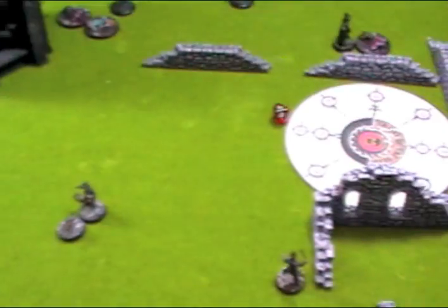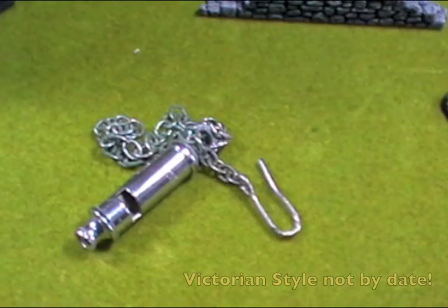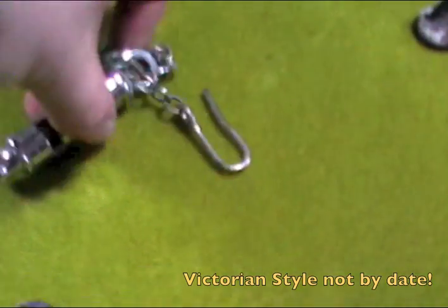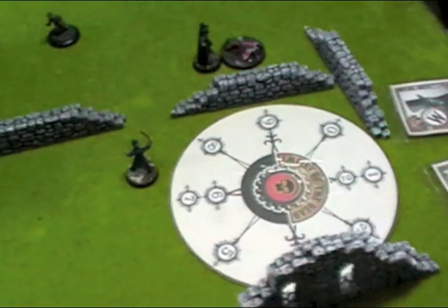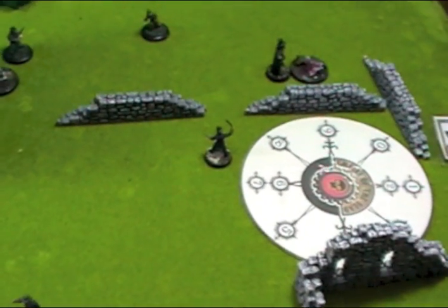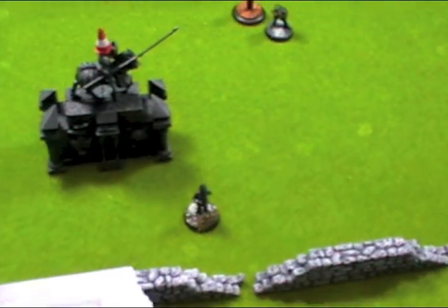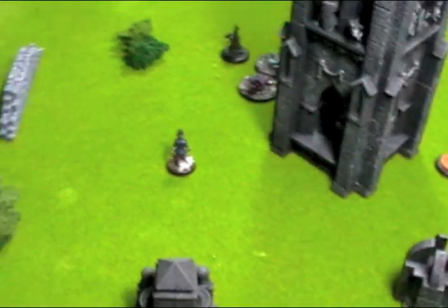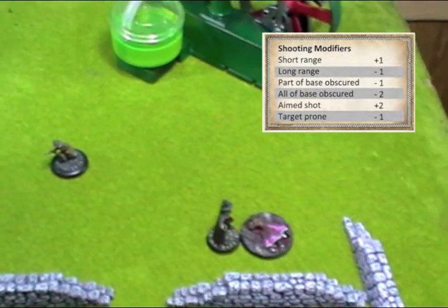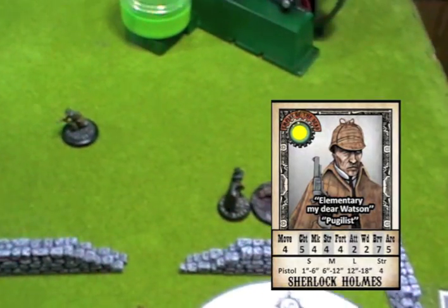Mithril demonstrates the police whistle — a proper Victorian heirloom of the family. With the peelers now active, peeler 1 runs 8 inches and peeler 2 runs 8 inches closing in. Holmes takes an aimed shot from short range: plus 2 for aiming, plus 1 for short range, marksmanship 4 giving 7, needing a 3-plus. Rolls a 1 — the police whistles seem to have distracted him. Watson moves up to within 6 inches of the Ripper in short range, no aim this turn so just plus 1; rolls a 3, marksmanship 5 gives 9 — miss.